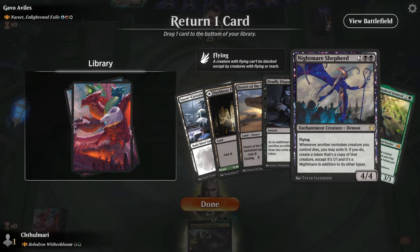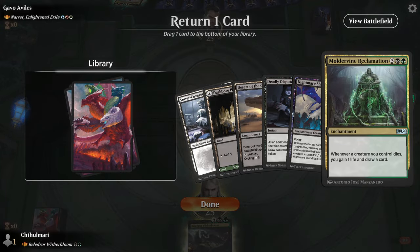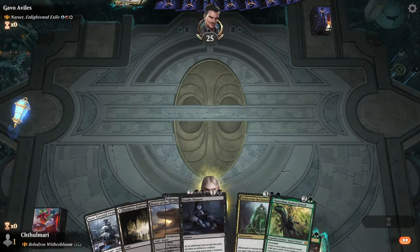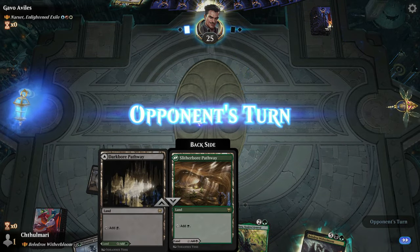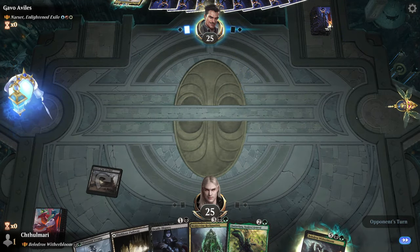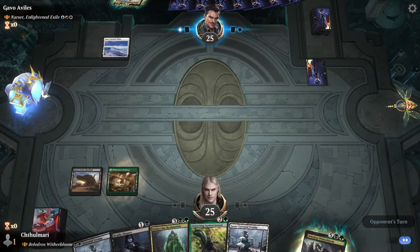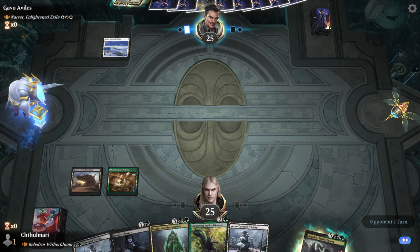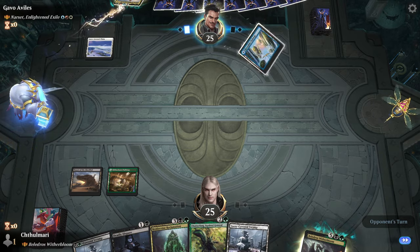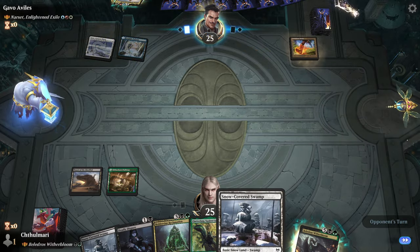Honestly, this is the best we're going to get. I would keep the Knight Shepherd. I might regret that, but we'll see — tap land for always first. Slither Boar. We're going to go into Chatterfang, and hopefully they'll allow me to cast Chatterfang with Swiftfoot.